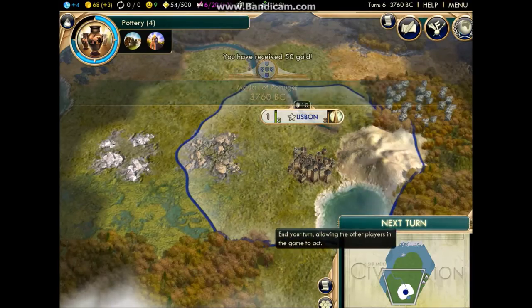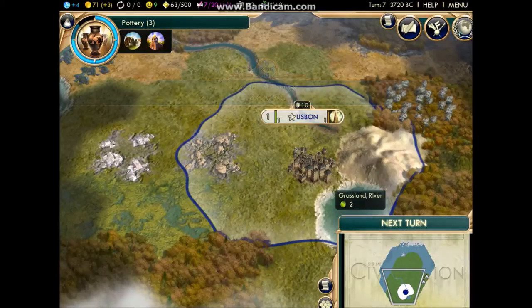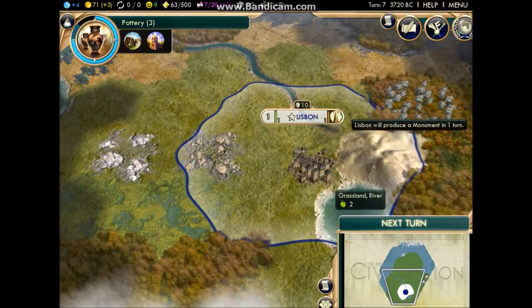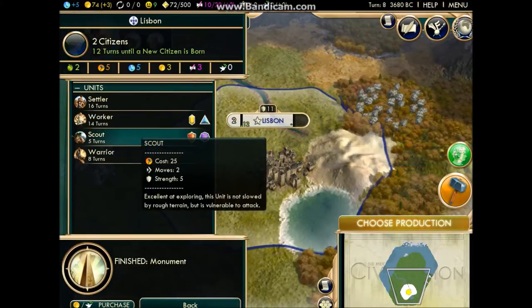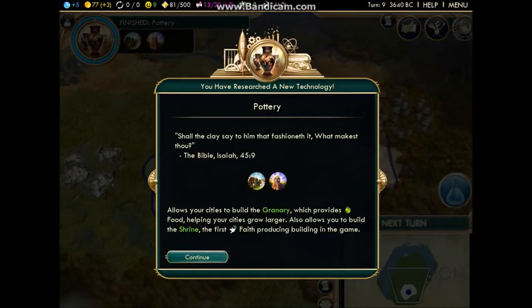We've got 50 gold for the empire from discovering that ruin. This indicator tells us the population — the size of it — and this tells us how long until it goes up. One turn until our construction project is finished. The star means it's the capital. Our capital city has finished building — so what I usually do is build a scout. And then we've discovered new research: pottery! It gives you a quote from a famous person, like a book or whatever.